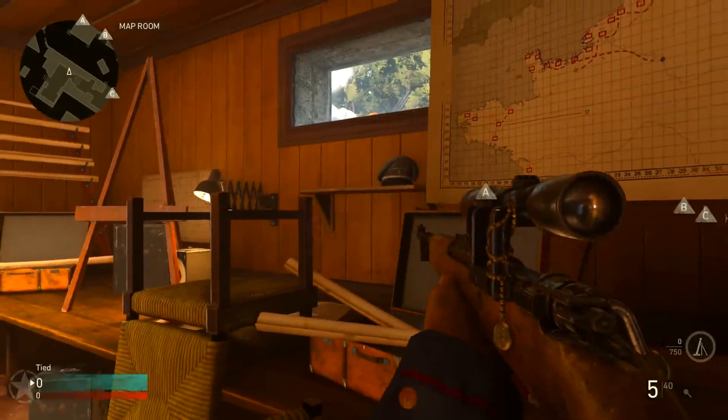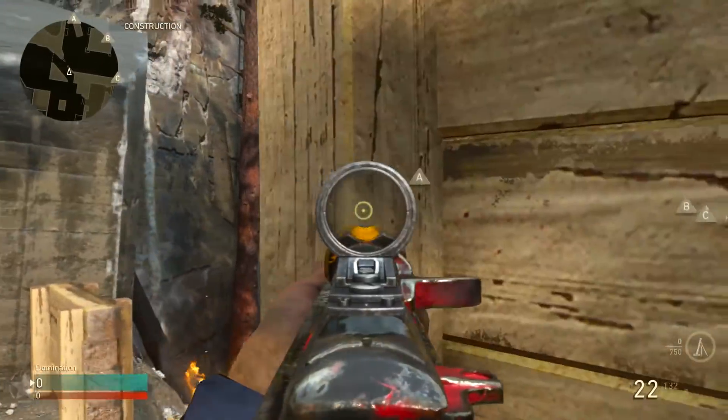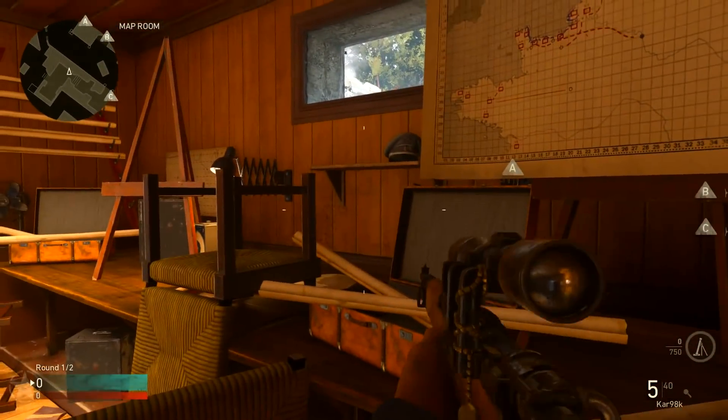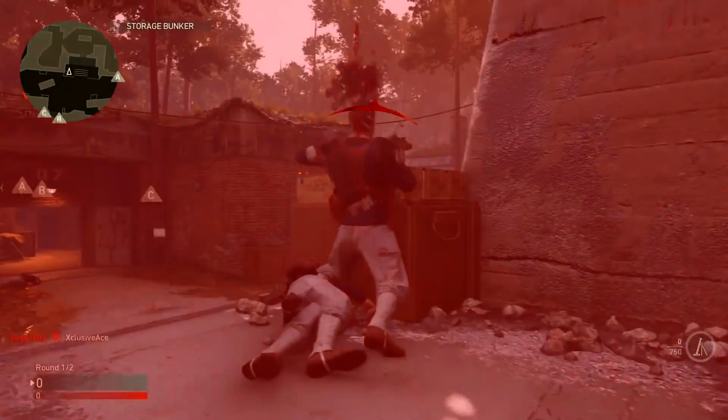A much cooler spot, especially for snipers, is if you come right here and jump, you'll actually be seeing the people camping up on that power position, which locks down the middle of the map. You can pick off a jump shot through there and kill the guys on that position — they'll have no idea what hit them.